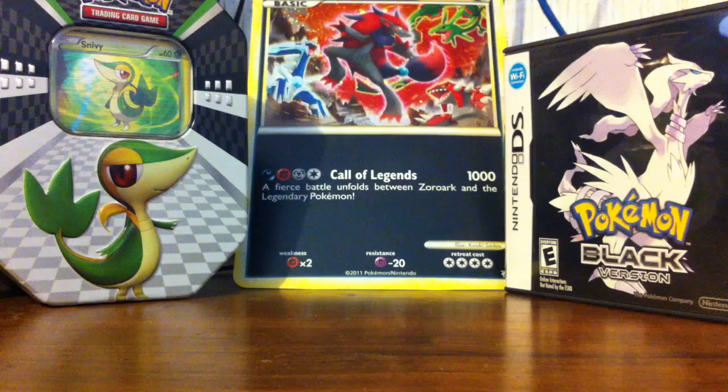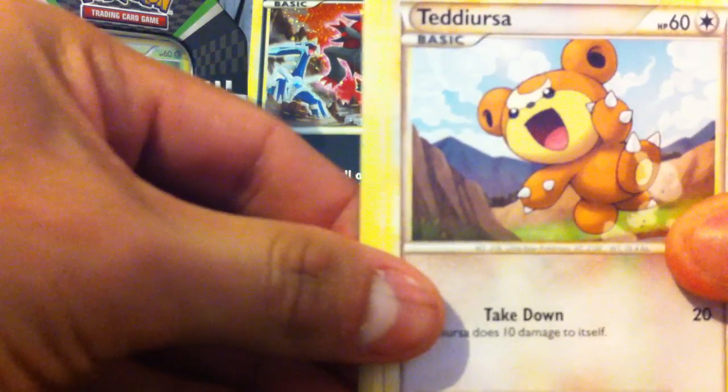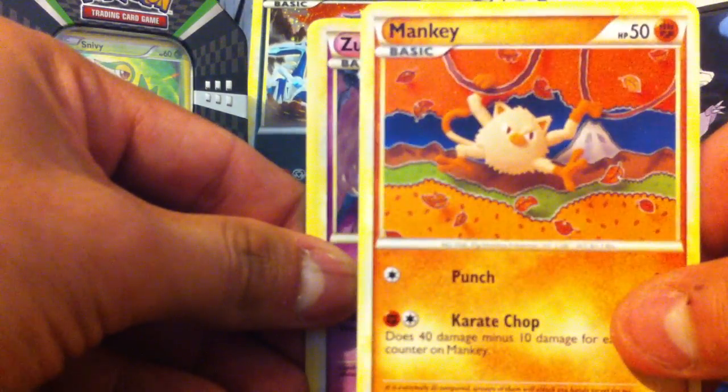That was the Platinum Supreme Victors. Now next we have HS Unleashed — let's count one, two, three, the Rare and the Reverse. We got Teddiursa, Larvitar, and Mankey. I saw one guy on YouTube — Pocket Picks — and he seems to get one of these in every packet, which is a pain.